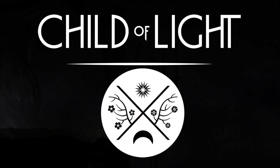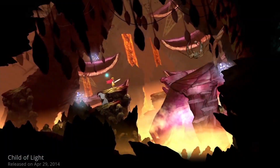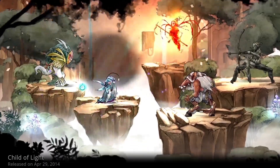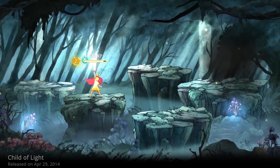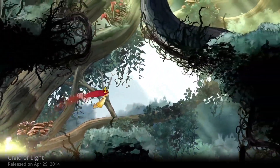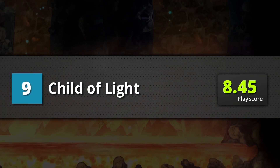9th is Child of Light. There is so much beauty in this game that you sometimes want to pause the game, watch the scenery, and frame it. Every bit of it is artful. The combat system of Child of Light becomes great — it's straightforward, refined, and does away with a lot of unnecessary battle features found in similar titles. With a Disney-like story, rhyming dialogue, gorgeous setting, and smooth animations, this game is solid. A playscore of 8.45.